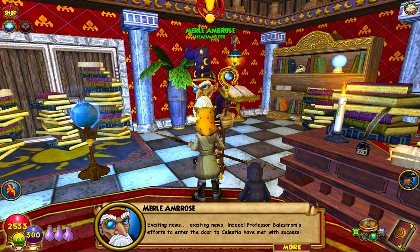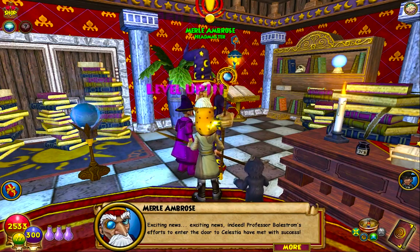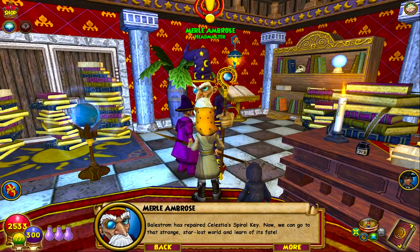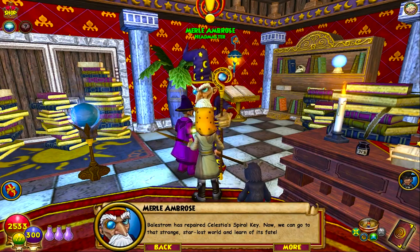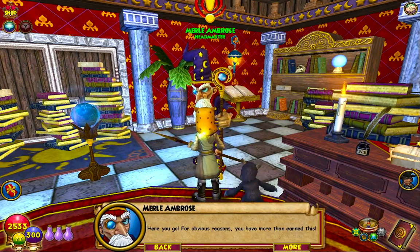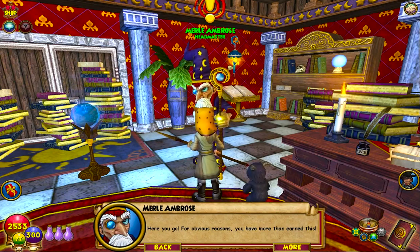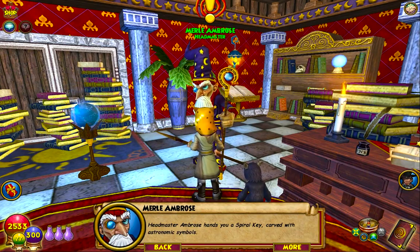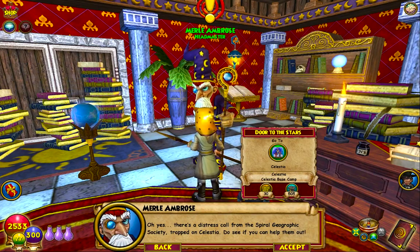Professor Baelstrom's efforts to enter the door to Celestia have met with success. Baelstrom has repaired Celestia's spiral key. Now we can go to that strange, star-lost world and learn of its fate. Here you go — for obvious reasons, you have more than earned this. Ambrose hands you a spiral key carved with astronomic symbols. There's a distress call from the Spiral Geographic Society trapped on Celestia. Do see if you can help them out.